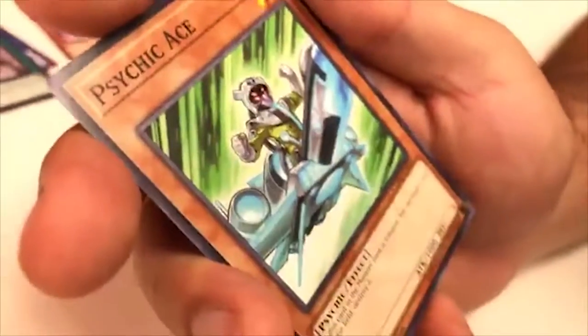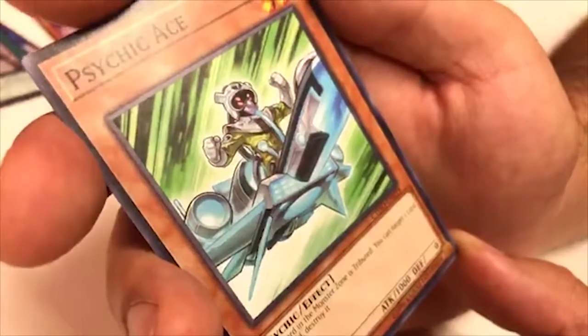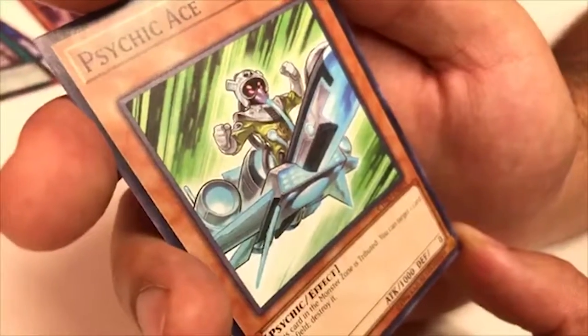Psychic Gaze — if this card in the Monster Zone is tributed, you can target one card on the field and destroy it. Pretty straightforward.